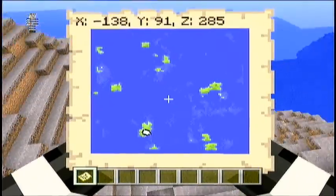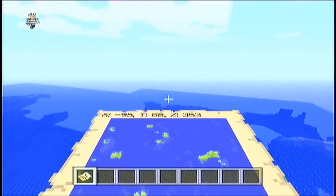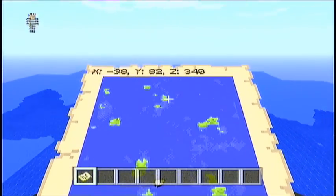This is just so trippy to me. Look at that — you can see the little islands marked on the map, and every single island is actually its own unique mushroom biome. It's so weird, and the island on the right kind of looks like a dragon's head.